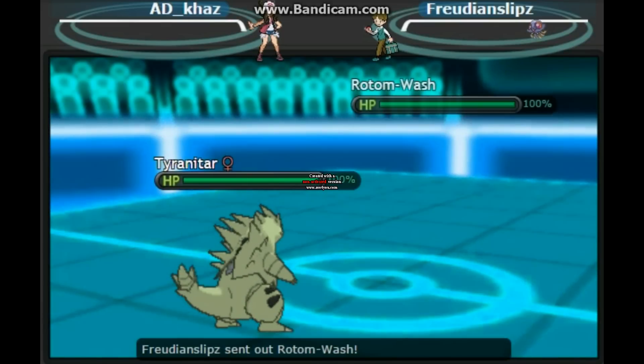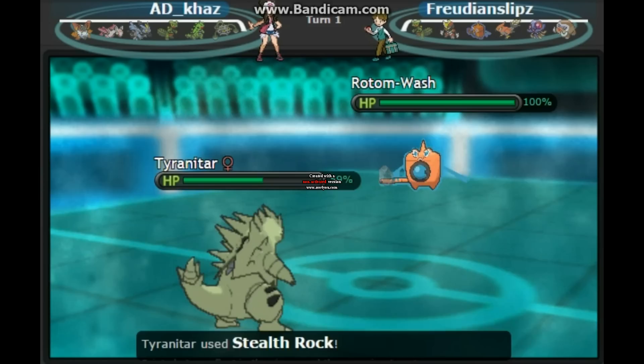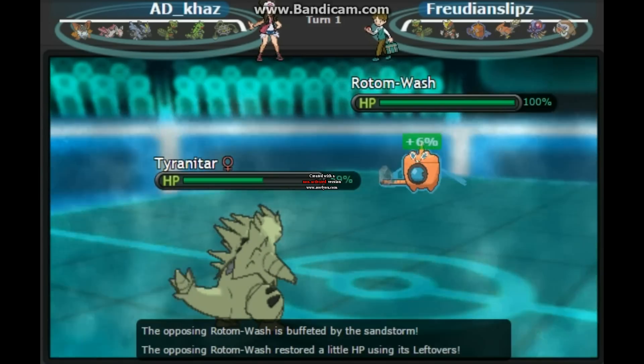I'm going to lead with Tyranitar, because I want those Stealth Rocks up. It does a lot of damage to his Talonflame and it'll break his Mamoswine's Focus Sash if he has it. Luckily, the Hydro Pump doesn't do too much damage, which allows me to get up my Stealth Rocks.